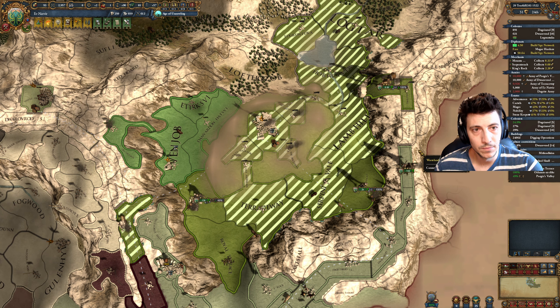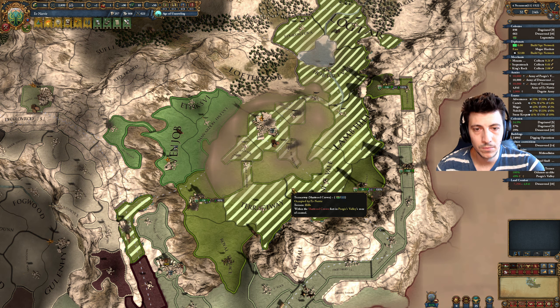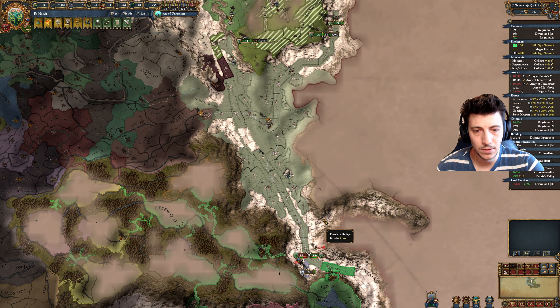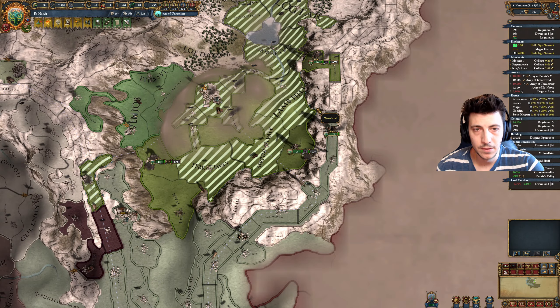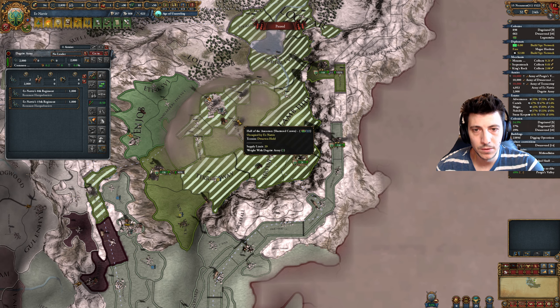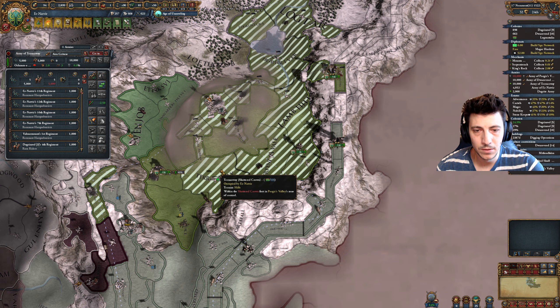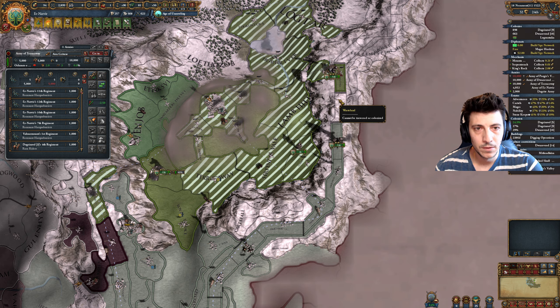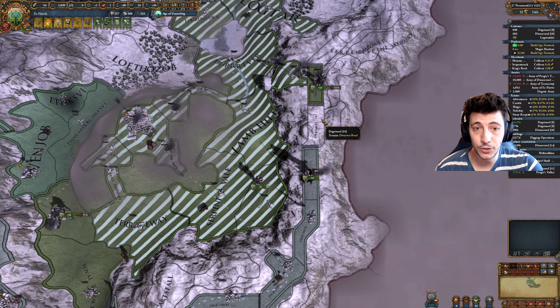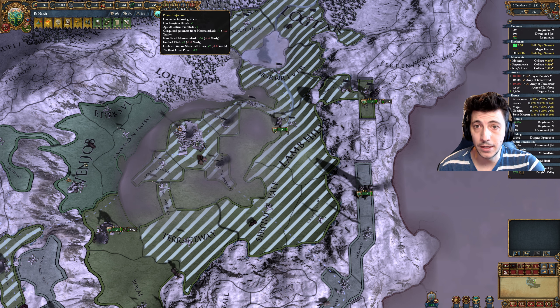Treasure map! An eccentric prospector has approached us with a map he claims will lead us to a vast trove of mithril gems and ancient dwarven artifacts. The map is crude, almost childlike, with a dashed line looping around pictograms of spike pits, waterfalls, and even a dragon ending with a big red X. Our chief surveyor points out a section resembling a cavern we've just started to map. Let's give it a go and see how it plays out.